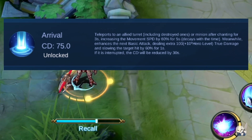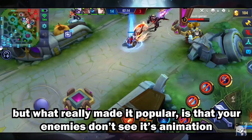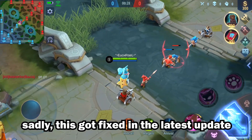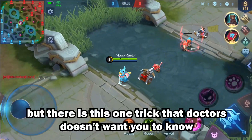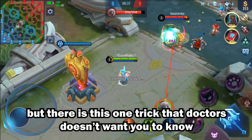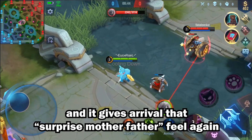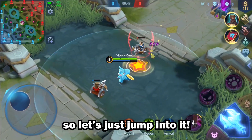What made this spell great is you can surprise enemies because they can't see the animation. But now in 2.0, they fixed that — as you can see here, the enemy using Arrival now has this shining light that alerts enemies. So what can we do to work around this? We're going to do something in this video that will bring back the surprise factor that Arrival gives.